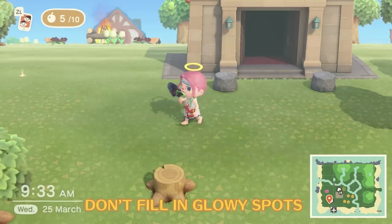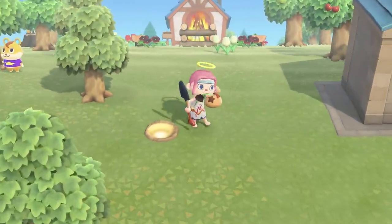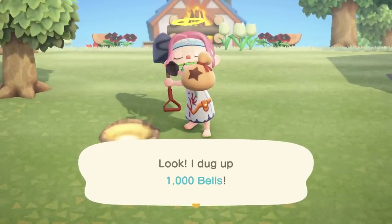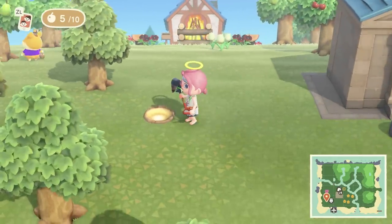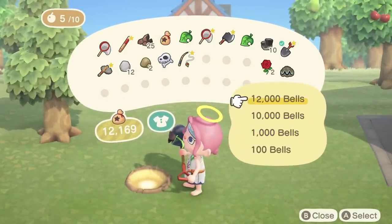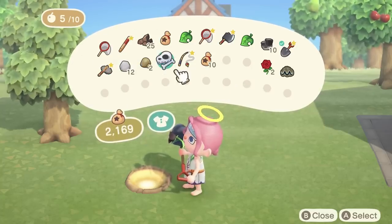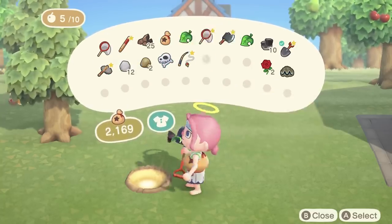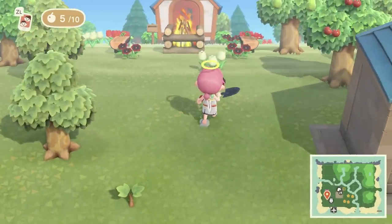When traipsing around your island you might come across a peculiar glowing spot on the ground. Dig it up and you'll uncover a thousand bells — but do not fill it back in. Instead, put 10,000 bells in the hole then bury it. Over three days that 10k will turn into a money tree worth 30,000 bells, giving you 20,000 bells of sweet sweet profit.